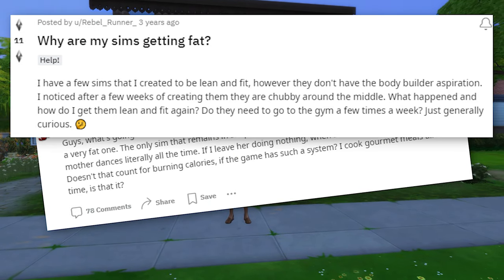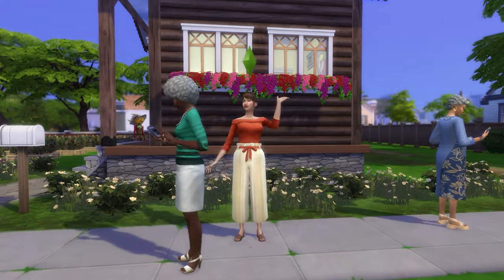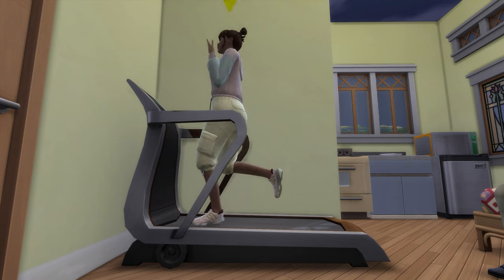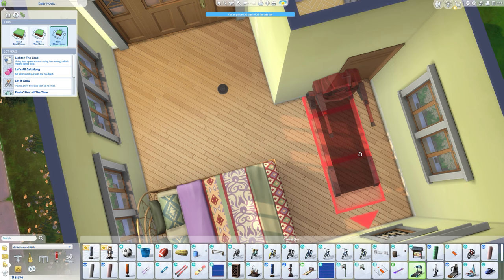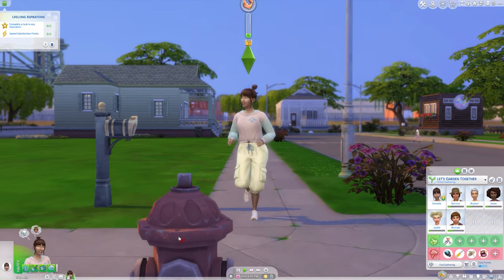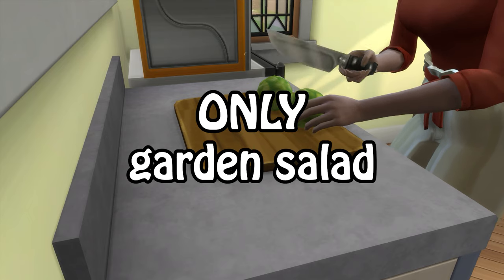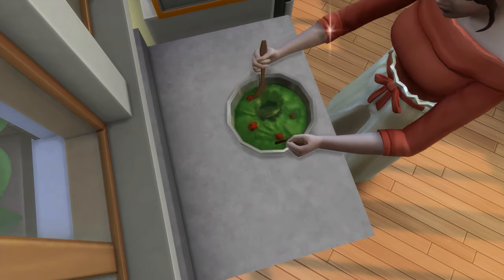You might have seen posts online where a simmer is upset their sim has gained weight over time. Unfortunately, that does tend to happen because of how the weight mechanics are set up. Unless your sim is exercising daily, they're going to be gaining weight. I recommend having some sort of exercise machine, like the treadmill, in your sim's home. Not only will it help with weight gain, but it's great for dealing with negative emotions. If you don't want a bulky item taking up floor space, make sure your sim is going for their daily jog — that also helps clear negative moodlets. If you're too lazy to remember to exercise your sims, you can get them to eat garden salad only. Garden salad, for some reason, has no calories, so you don't need to worry about weight gain.